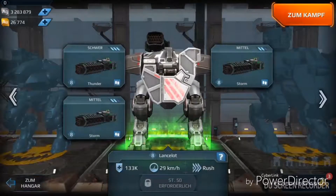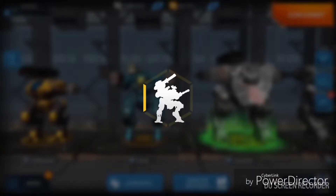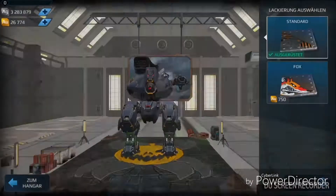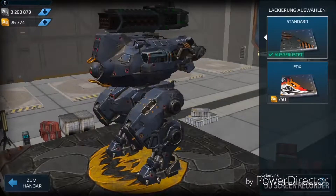The last thing concerning robots or weapons is the BOA. The BOA has got a new design. I can show you with the bots in my hangar. This is the new BOA. The BOA before looked like an office printer — at least to me. It was like a big black box. Not really fun.